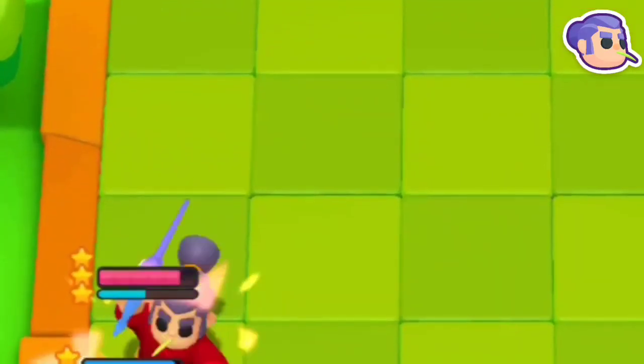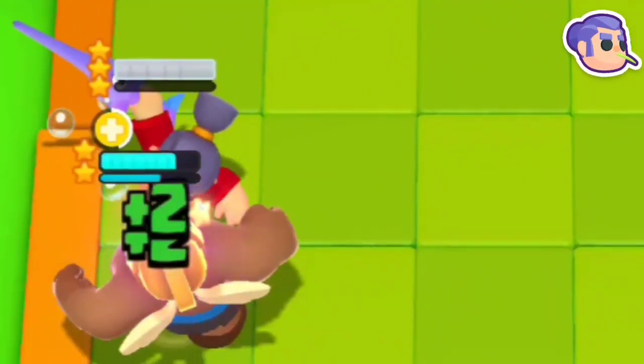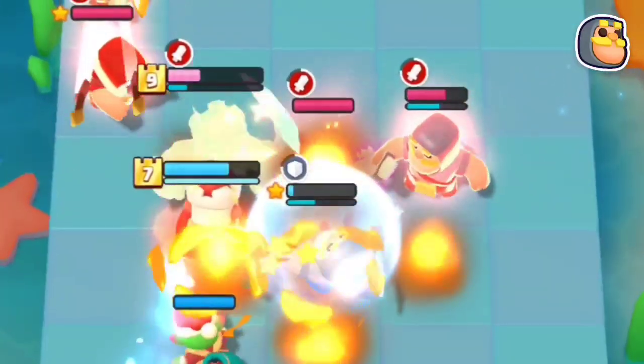People often three-star their Swordsman. To counter it, get the Golden Giant with the first ability and have some free heals. Knight could be annoying if he tanks, so get minis with two damage or use Barbarian King's super to counter him.